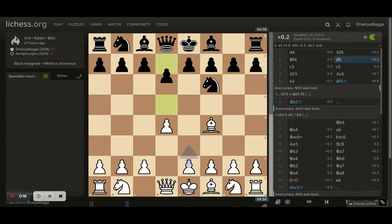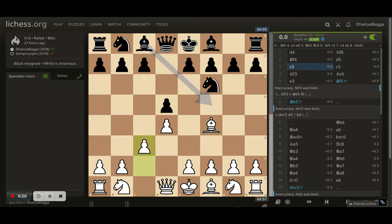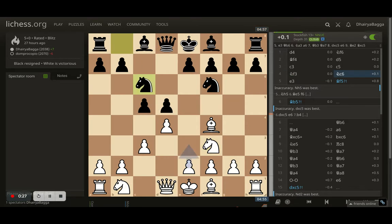I go with bishop f4, here comes d5, I play c3. Opponent plays c5 trying to break open the c-file. I went with knight to f3, opponent develops knight c6, here comes e3 trying to solidify the center.